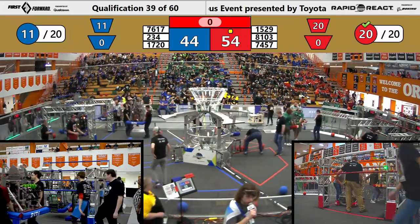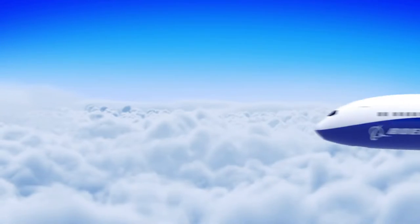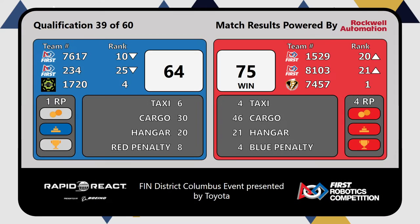And your score is for qualification match 39. The winner: the Red Alliance. Red Alliance coming in with a 4 RP — that means 74-57 is going to maintain their number one ranking position.